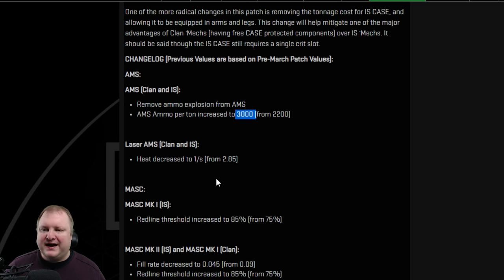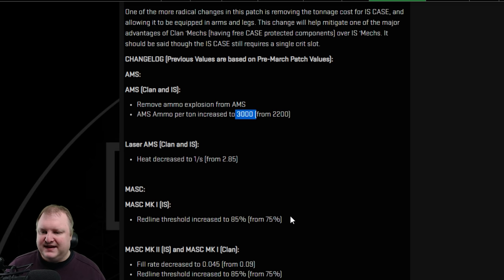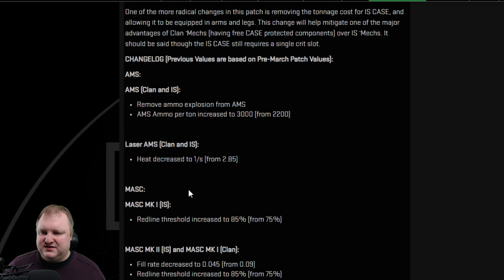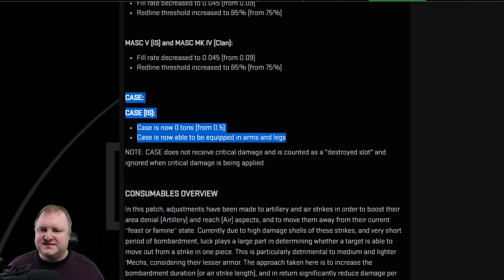Laser AMS also has its heat decreased by a lot — from 2.85 down to 1 heat per second. That's a huge buff for laser AMS and might make it competitive with normal AMS with ammo. MASC changes: the MASC destruction from the last patch has been removed. Instead, we're going to get an increase in the redline threshold to 85% and the fill rate will be decreased as well. MASC should give us turning speed again. On the Inner Sphere side, very important: CASE is now weightless, so we can put CASE in components where we have space, and those will prevent ammo explosions from traveling to adjacent body parts.